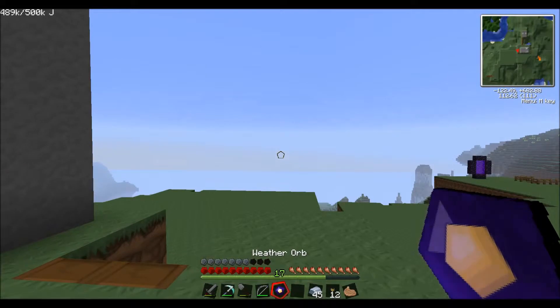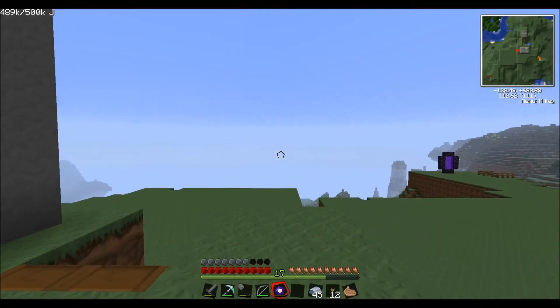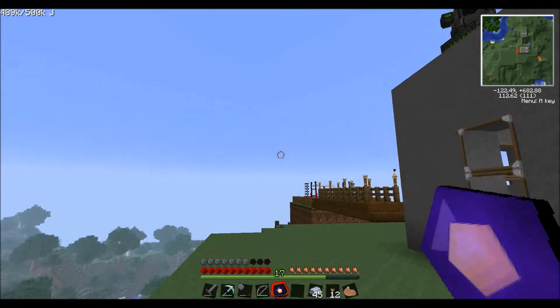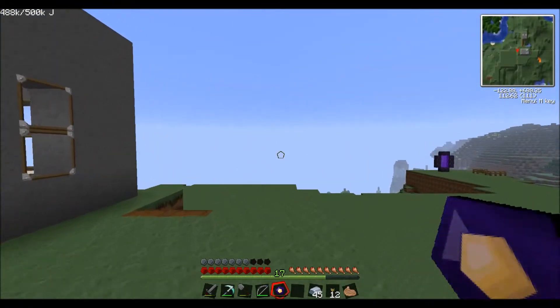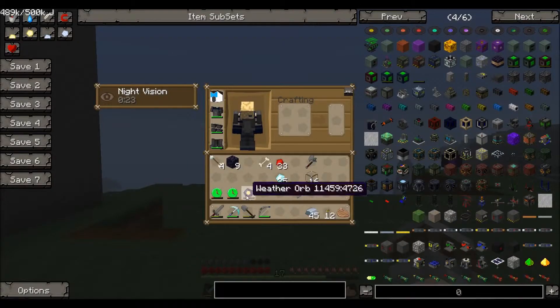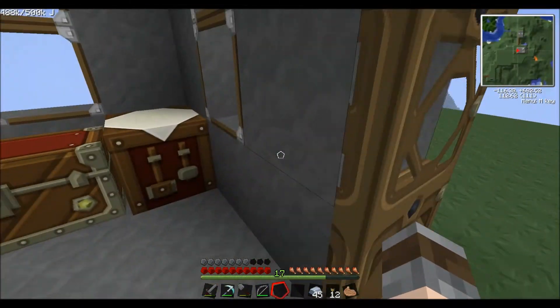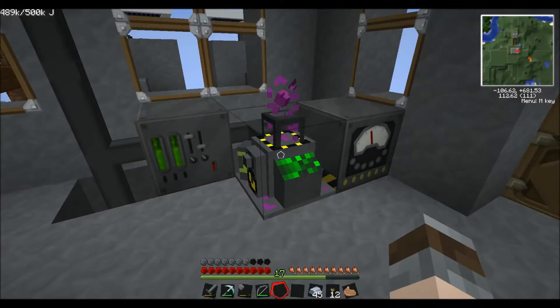Let's have a look at the weather orb and see what this does. If we right click we've got clear, storm, haze, and rain. Let's do a proper storm. It's charging but nothing's happening with the weather. Okay, that one's a bit of a fail but never mind - it should be storming now unless it happens in a minute, but at the moment it's just clear. So there we go, we've got our two special items.